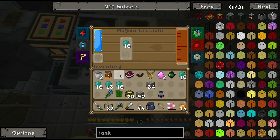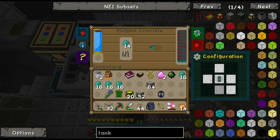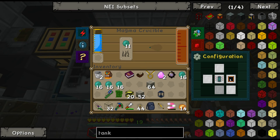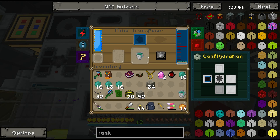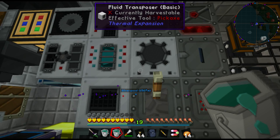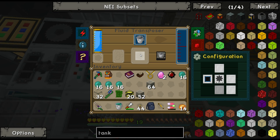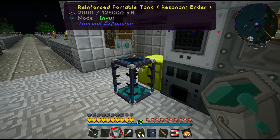Magma crucible — which way are you outputting? Now putting in here, and I have buckets... why don't I have buckets? I do not know. I should be able to fill two buckets at a time. This is going to take a while.